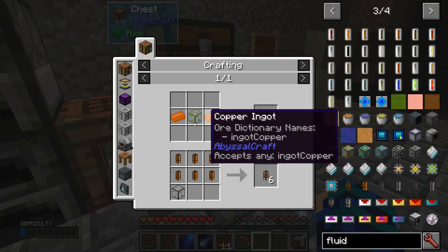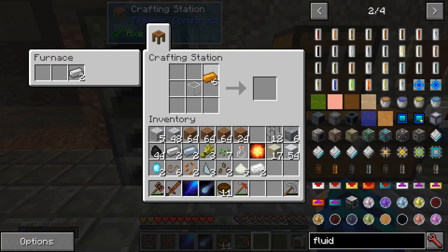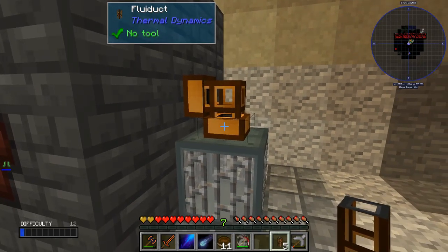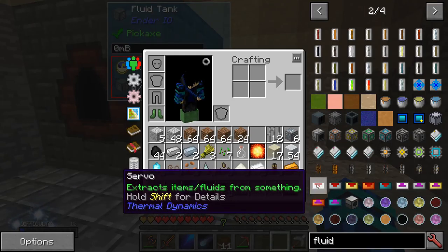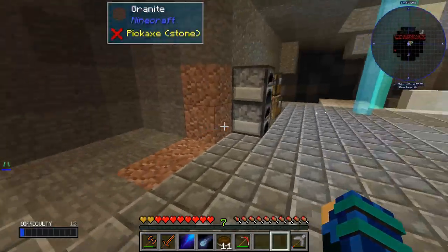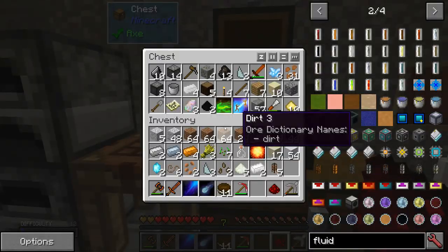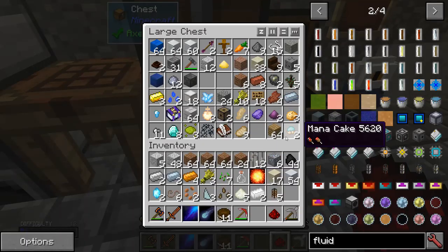Fluid duct — copper and glass, wow that'd be great. I have some right here. It transfers varieties of fluid. I think I need something else. Fluid duct servo — redstone, tin, and glass. I have some but I need to find more. I only need one: glass, tin ingot, and iron. I need to cook more sand — where's my sand? Can I break more?